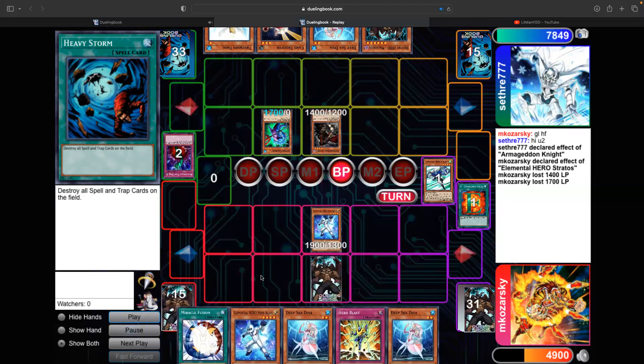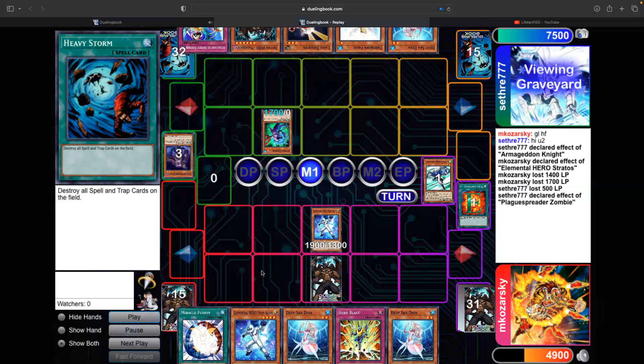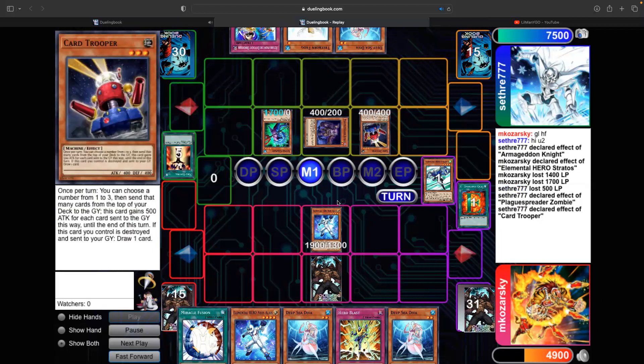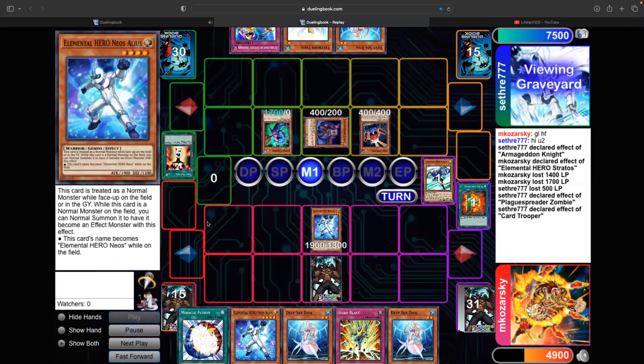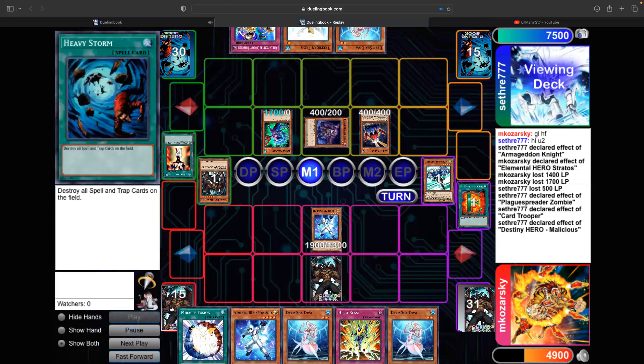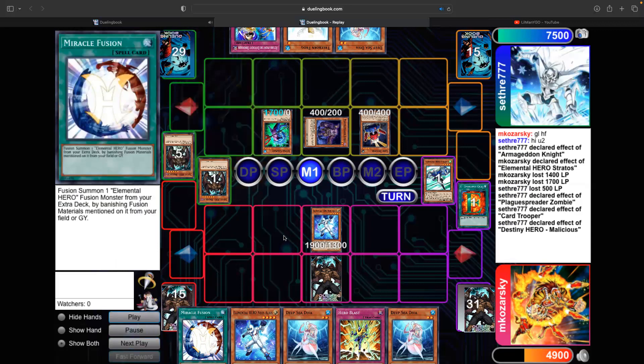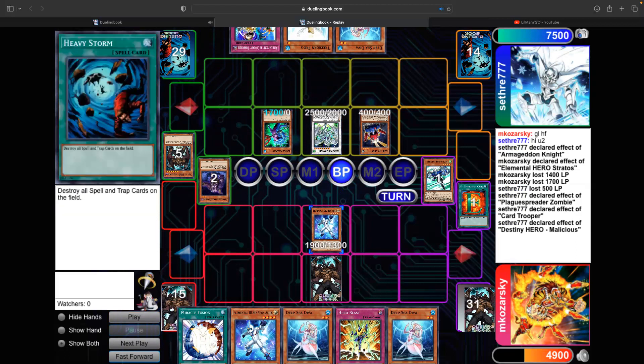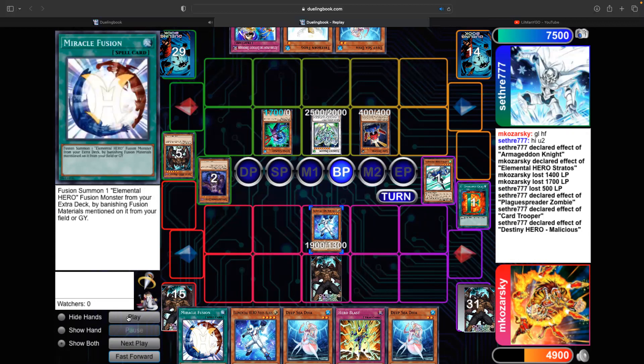He summons Gilman and attacks — I really have nothing. I draw Miracle Fusion and just summon Alias to attack into the Armageddon Knight. Then this crazy turn happens: he puts the Malicious back on top of his deck for Plague — I was flabbergasted at how lucky the mill was, but no, he put it there intentionally. I didn't realize it was the first card off the top. My thought was if he makes Dark End Dragon and sends my Alias, and just attacks, I'm dead — but the face-down Heavy Storm kept me alive.